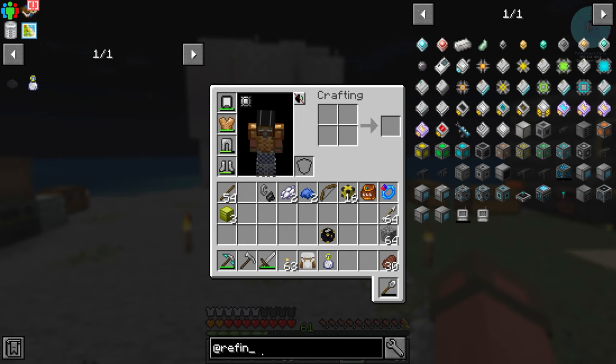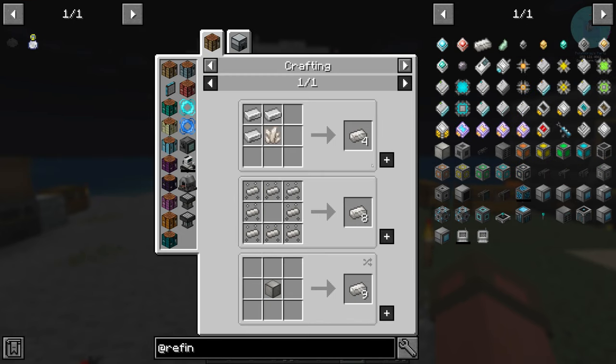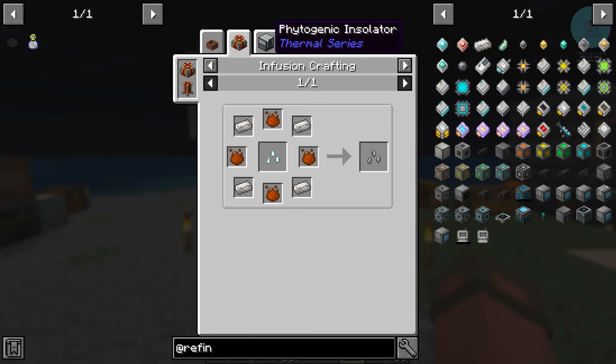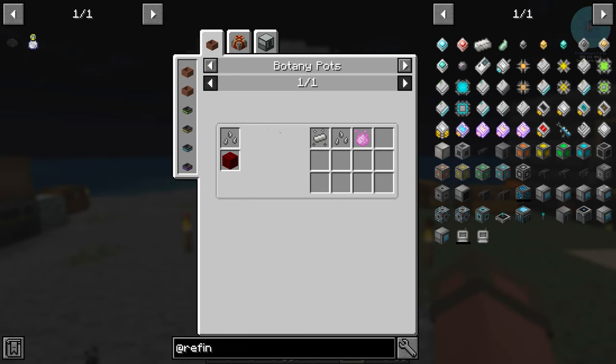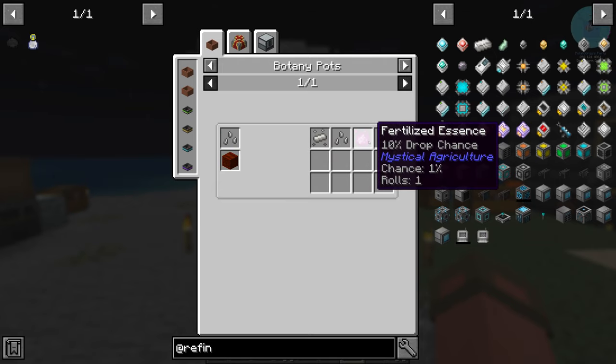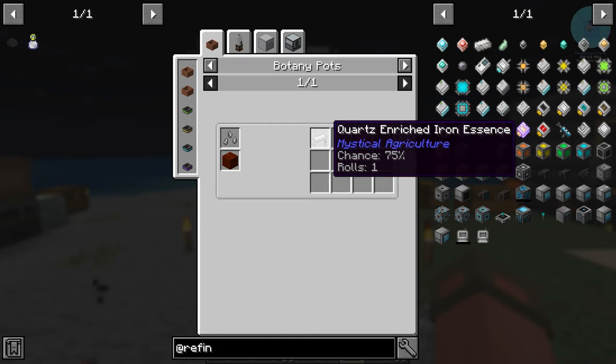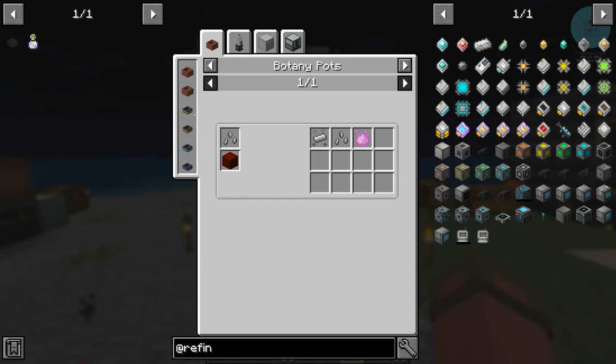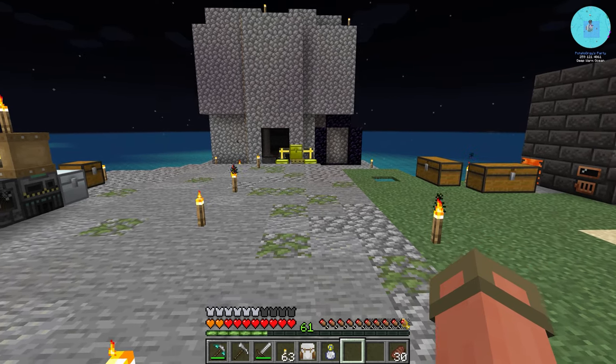We need storage, but we need to go to the nether for blaze rods and nether quartz — because something I forgot is that refined storage uses a ton of quartz enriched iron, which we're going to need nether quartz for. Unfortunately we don't really have anything else set up. I might be able to get into mystical agriculture if we go down far enough. I don't quite know how to get to tier one of these — I'm going to have to do some research on mystical agriculture again.